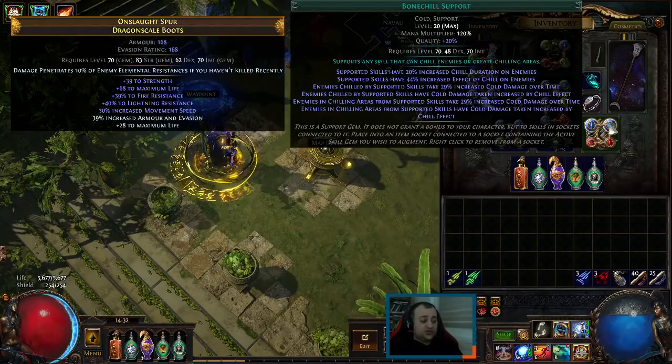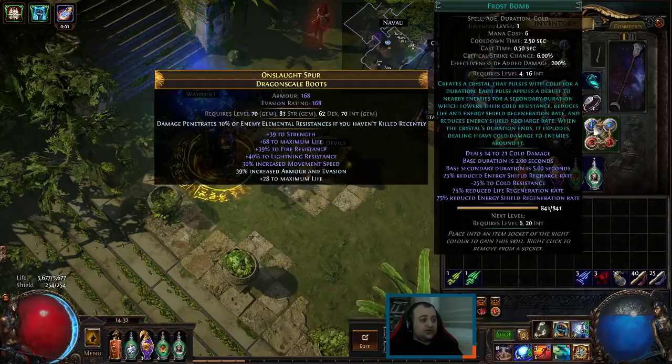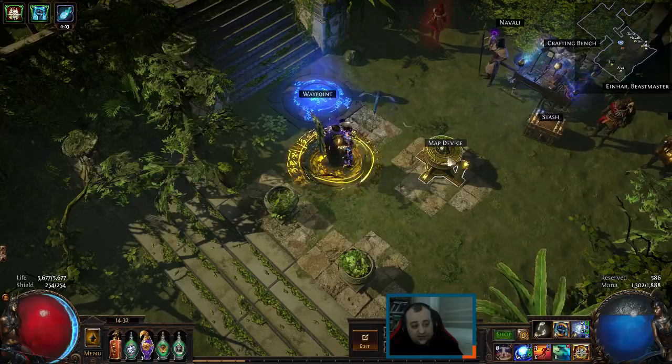When we're hit by a projectile dealing that amount of damage, Frost Bomb will then proc under the enemy.